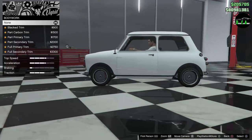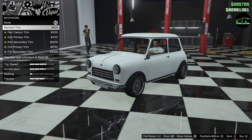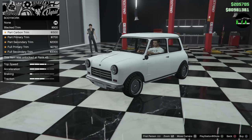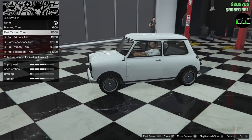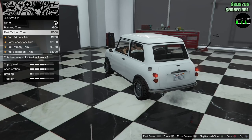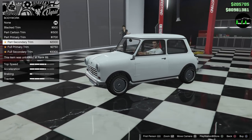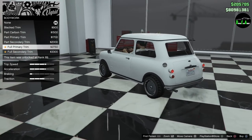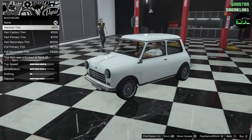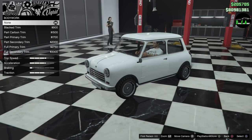Alright, you've got armor and bodywork. So you have black trim instead of all the chrome — I find that really cool. You can get rid of all the chrome and go straight to black trim. There's also carbon instead of all the black, part primary trim, secondary trim, full primary trim, and full secondary trim. Honestly, this is a classic car and I like the chrome, so I'm going to keep the stock chrome.